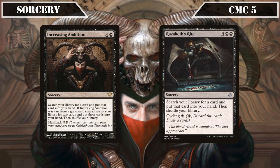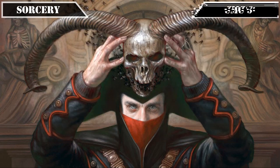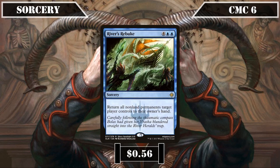And finally, reaching the CMC 6 slot with our last sorcery, we have River's Rebuke, which returns all non-land permanents target player controls to their hand, making it a potent way to wash away our primary target's defenses, clearing the way for our assassins to deliver the final blow for the win.